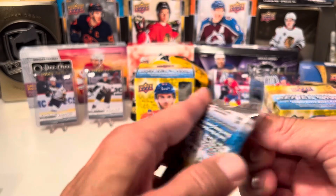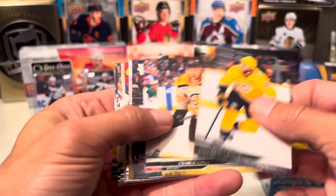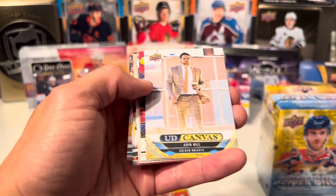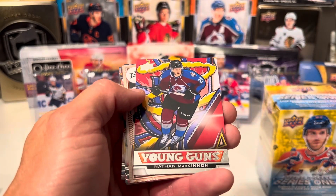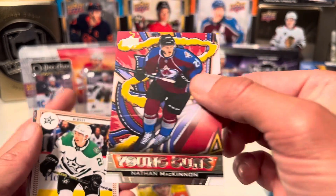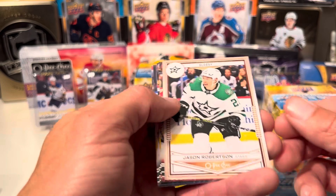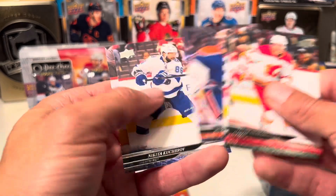This is going to be a quick rip — only four packs per box. Next we have an Upper Deck Canvas of Aiden Hill, a Young Guns Renewed of Nate MacKinnon, which is a nice one to get. And we have a Glossy O-Pee-Chee of Jason Robinson, and then more base.